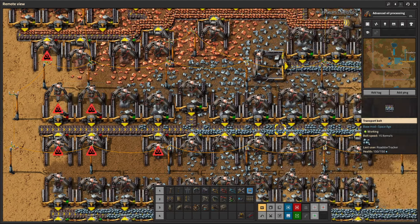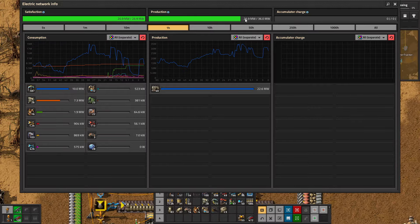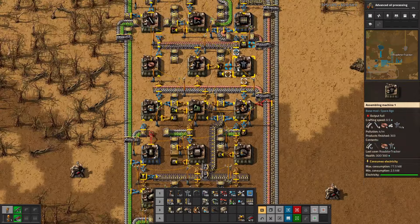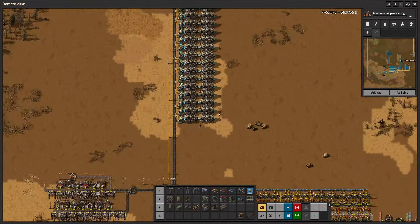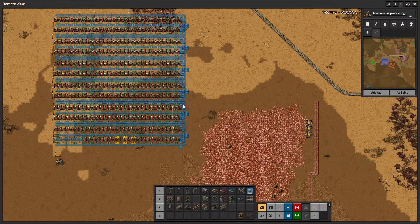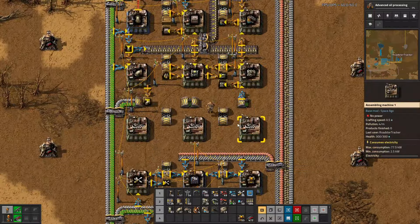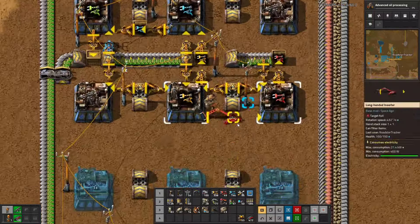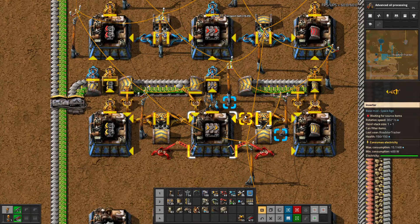We're getting more and more separation between these — that's good. I want to just check the power last thing. We probably should set up some power too — I'll do that next time. Next time we're going to set up another power column and then we're going to get these smelting columns all wired up. Thank you guys so much for joining me — let me know whatever questions or comments you have. I appreciate everything you do: the comments, the tips, the likes, the subscribing especially. Thanks for everything — until next time, keep on tracking, take care, we'll see you then, bye bye.